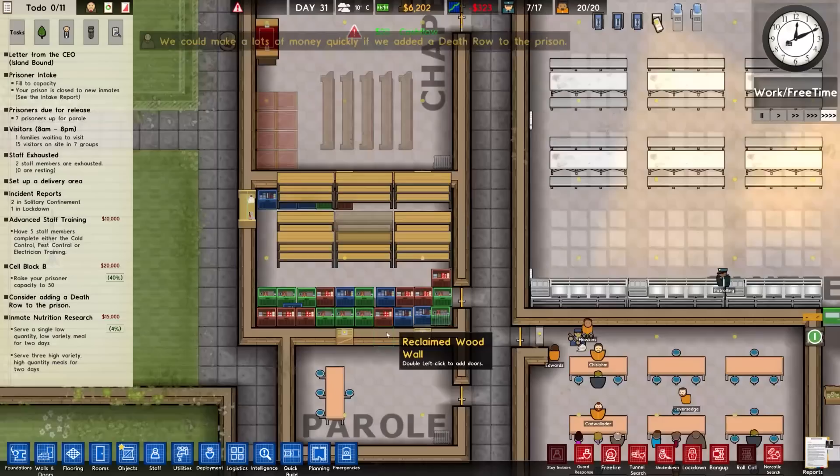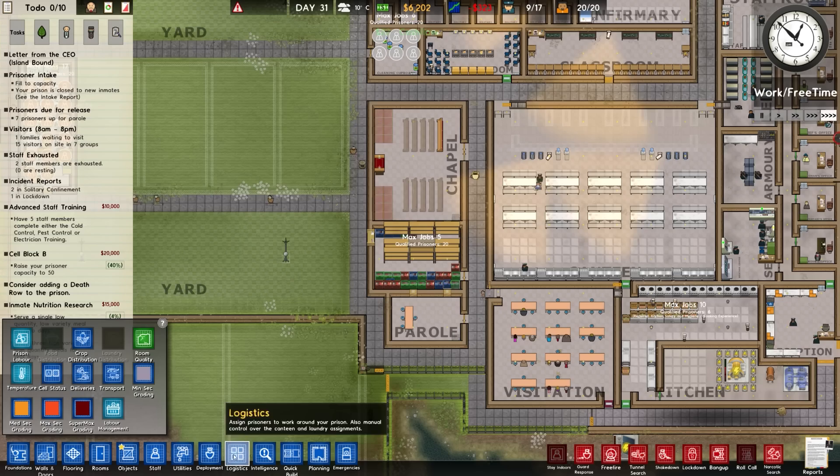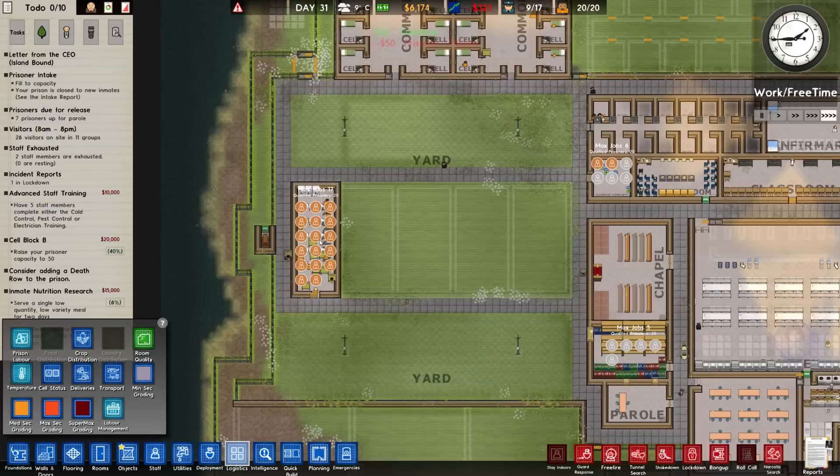We could get more money if we add a death row - no, not happening. So we have the shop, we have the chapel, we have the ability to assign people in the shop.